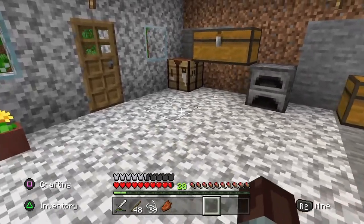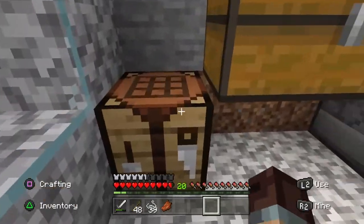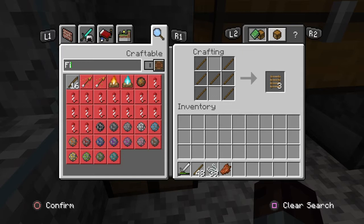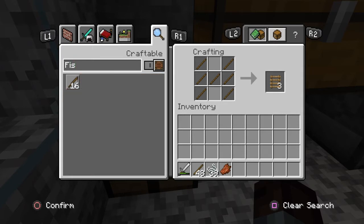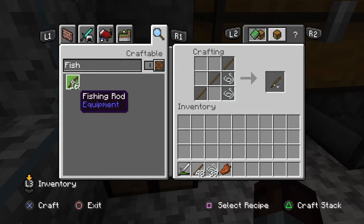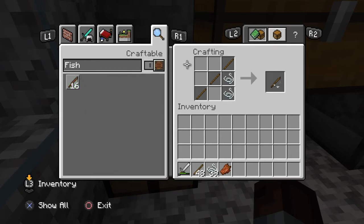The first thing we need to do is go to our crafting table and actually build a fishing rod. We'll go into our magnifying glass and type "fish" into the search line. This will show us how to build a fishing rod. As you can see, to build a fishing rod we need three sticks and two pieces of string.